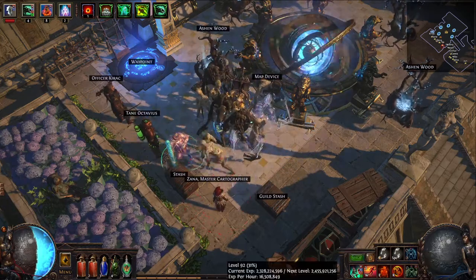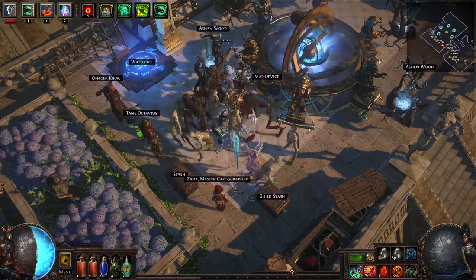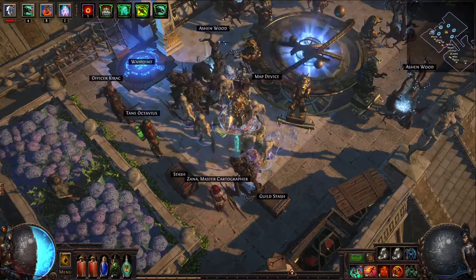Hello exiles, welcome to Project Ultimatum part 3. With this project I want to test out if the loot from the ultimatums increases as we increase the map tier, and if so, by how much?